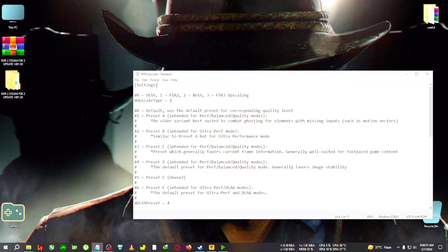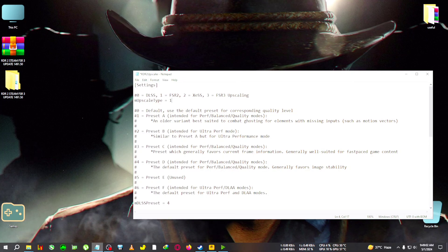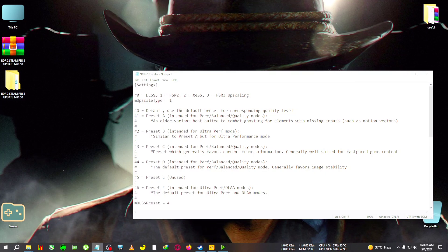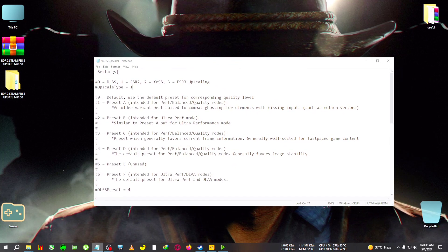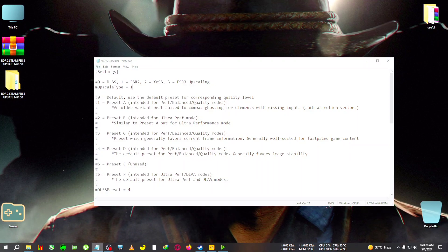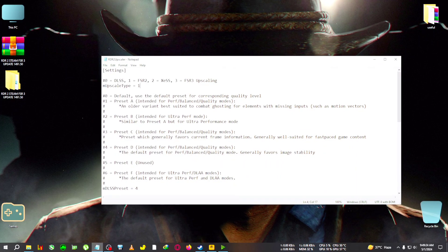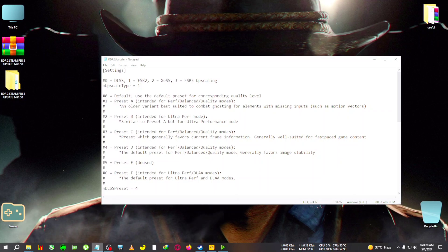For other versions, use 3 here for FSR3 upscaling, and make sure you are on version 1436.28 — not below, not above. The other version is limited to 1436.28. For Steam users, just use 1. Save the file. If you have an RTX card you can also use DLSS, but if you have an AMD or GTX card you need to use 1.